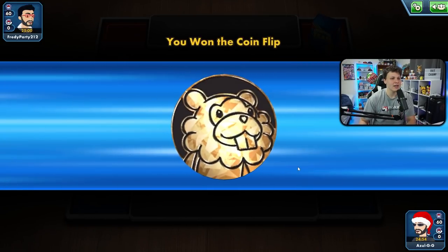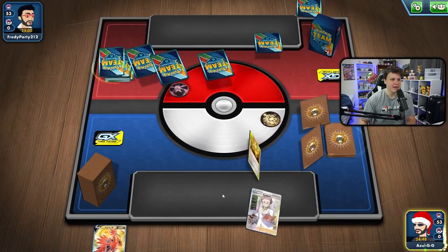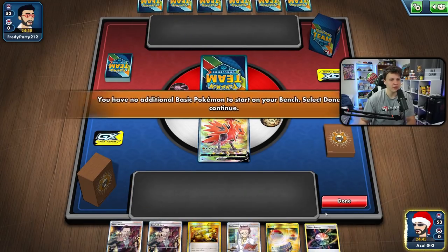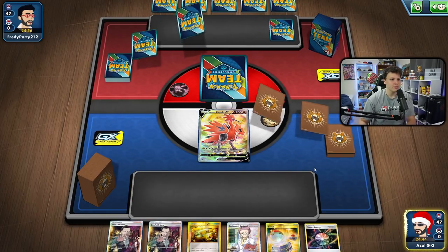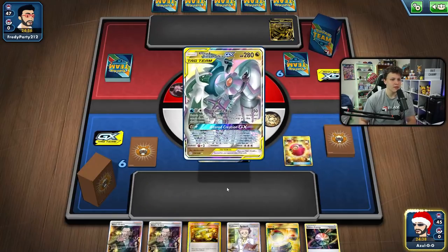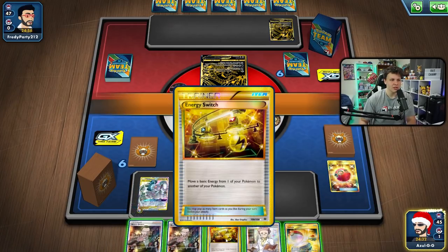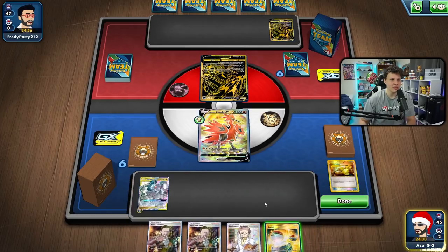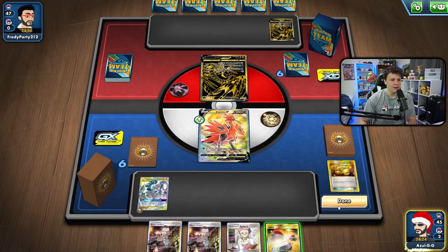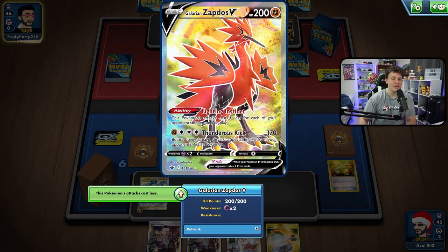Starting game one — we'd like to go first and we're looking for that turn-two GX attack. This hand isn't going to have it unless we top-deck into an ADP, which is possible with four Quick Balls and three Cherish Balls in the deck. And there's the Cherish Ball — we go ahead and grab ourselves the ADP.